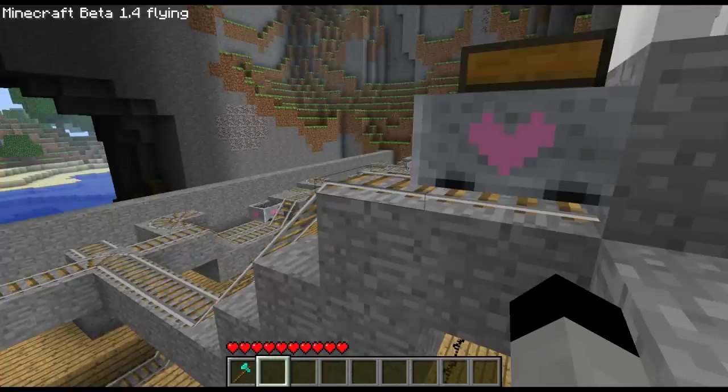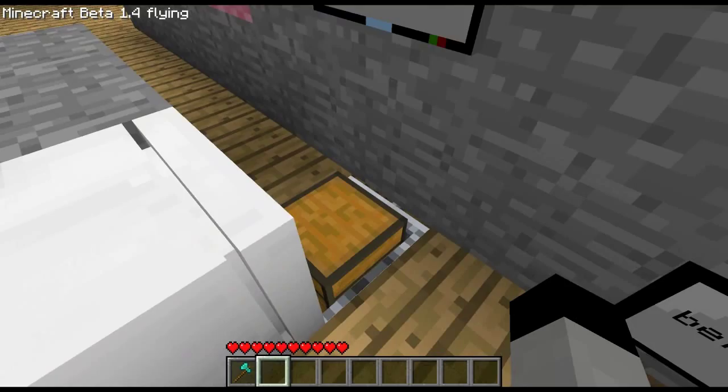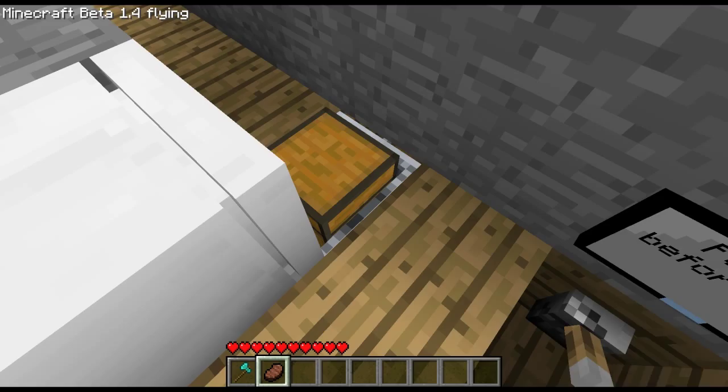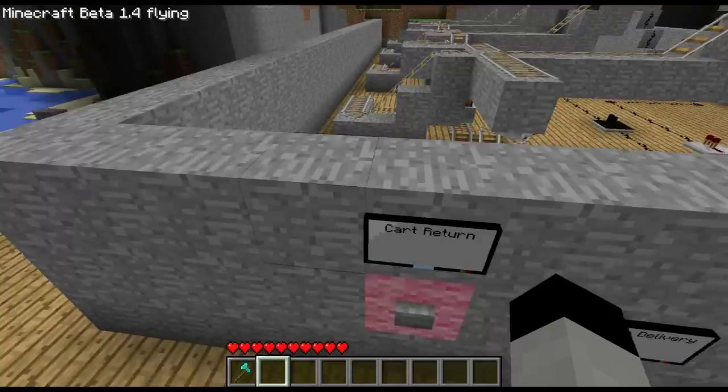So let's hit the button and we'll watch the next part — it just pushes the cart out, then it follows this path and drops into the pickup area. You pick up your items. If we want some pork chop — nom nom nom — I have full health, it doesn't matter. Then when you hit the cart return, all it does is trigger some redstone that goes under the wall back over to this piston here and pushes it back.